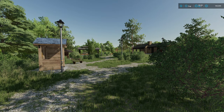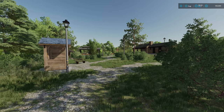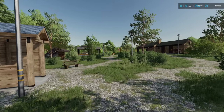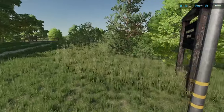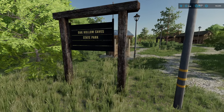Hello and welcome to Millstown. This fantastic and actually huge American map is by MuddyDigs. It's 263.09 MB to download and it's for all platforms. When you spawn in, you're spawning in this little area — it is the Oak Hollows Caves State Park.